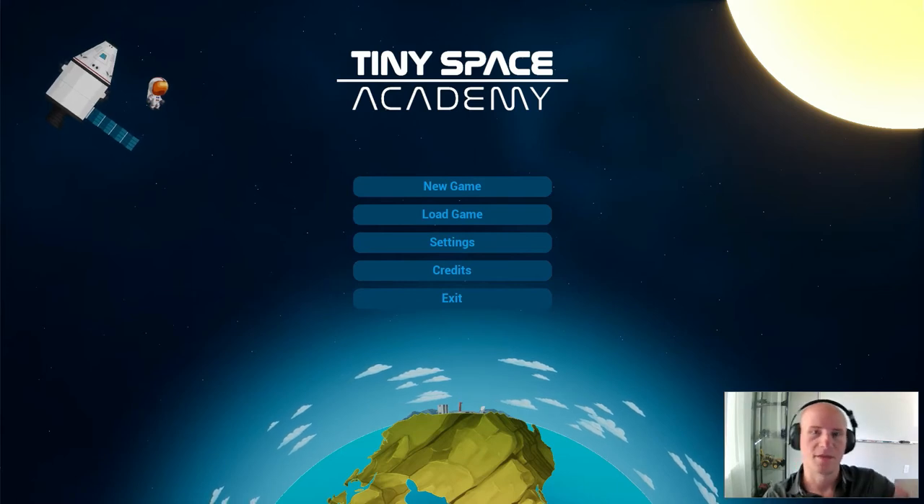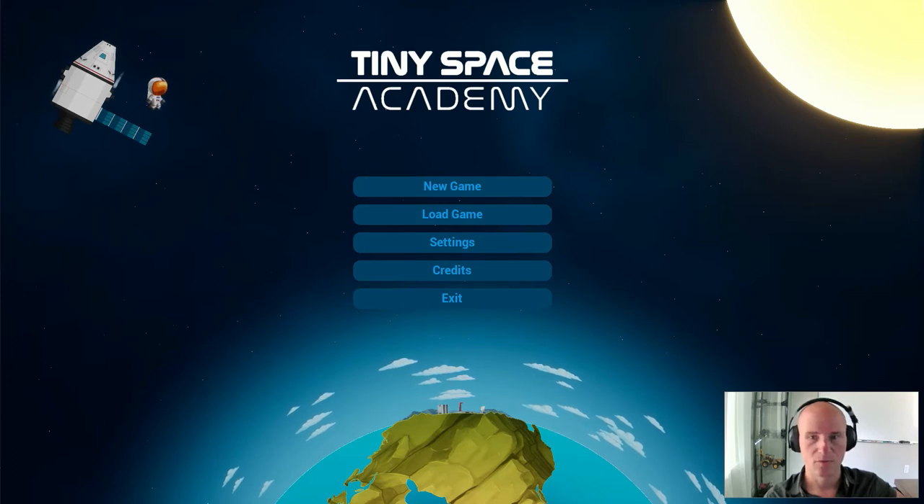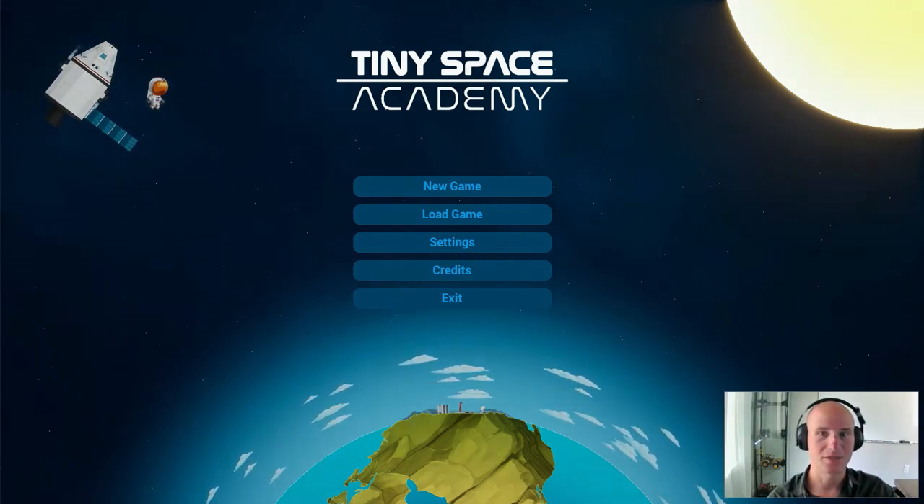Hello Space Nerds. My name is Anthony England. I am the creator of Tiny Space Academy and sole developer of Forward Games. Today I want to have a little gameplay video. It's gonna be very short but fun. I'm going to recreate the SpaceX Falcon 9 and attempt a drone ship landing. We'll see how it goes. Let's get to it.